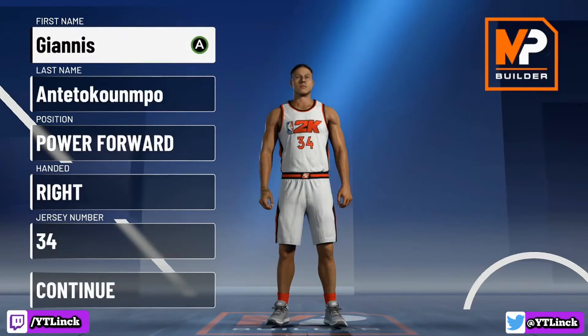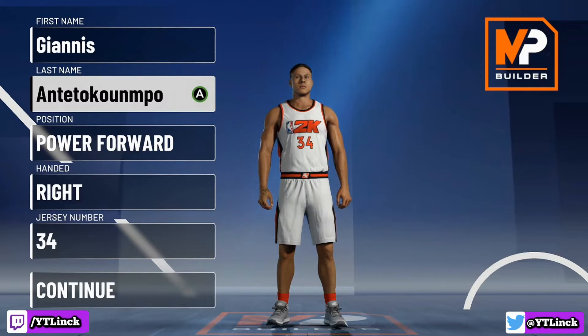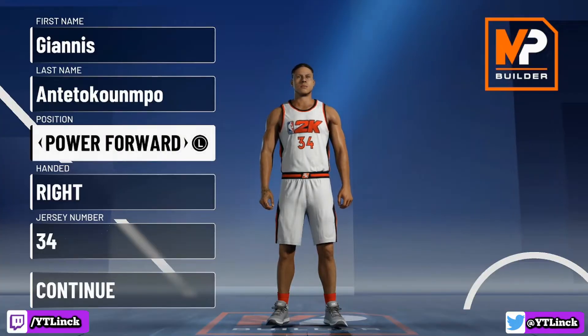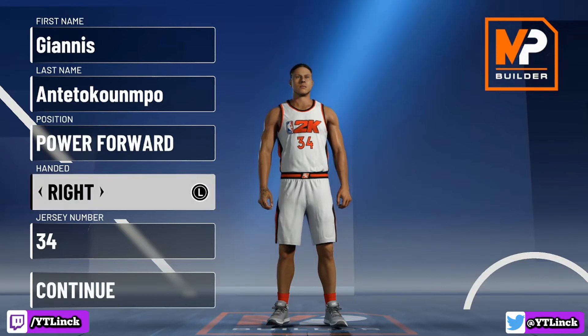Starting off, we obviously have to name him Giannis Antetokounmpo. His position is power forward — I know he can play small forward too, yadda yadda yadda — but he's a power forward, alright? He plays the power forward position, is right-handed, and wears jersey number 34.